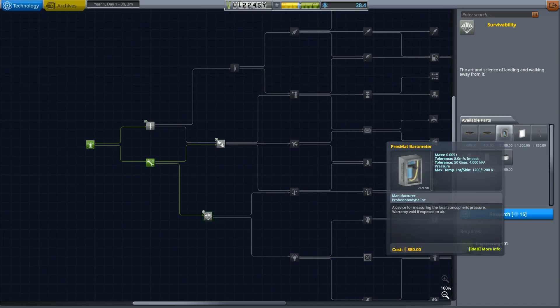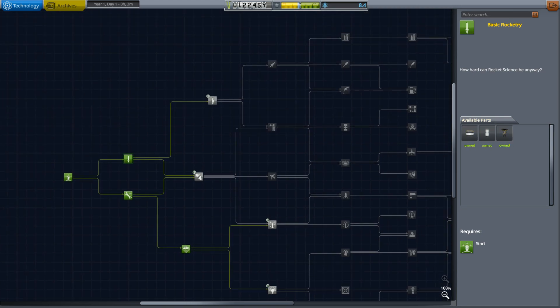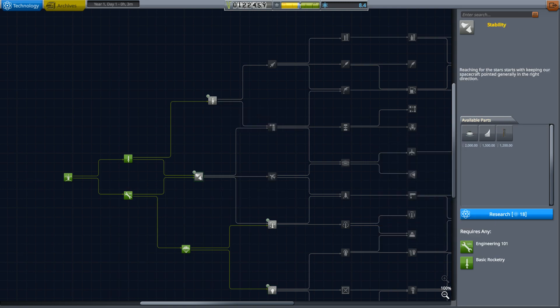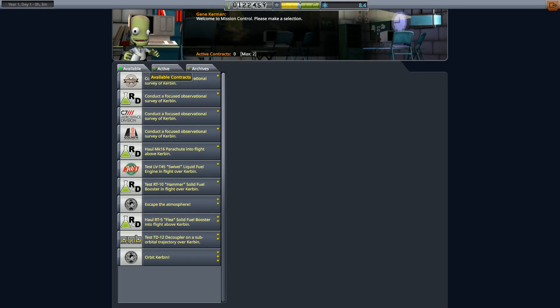We could also get pressure — that'd be useful. Sure, why not spend science to make science — that's what I always say. We'll research that next; the science node is 45. We cannot afford anything else.